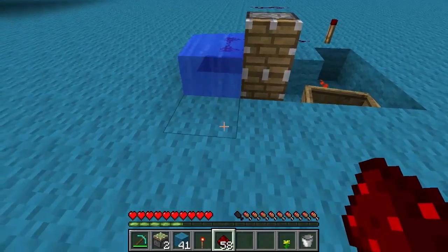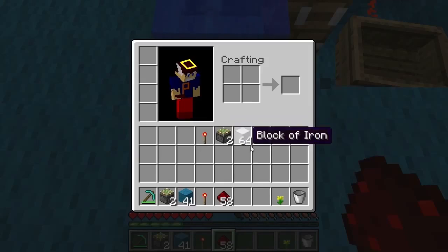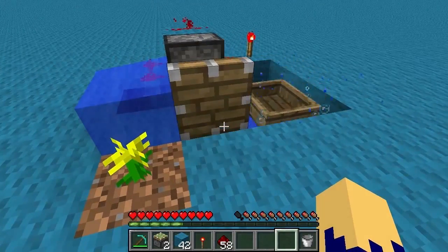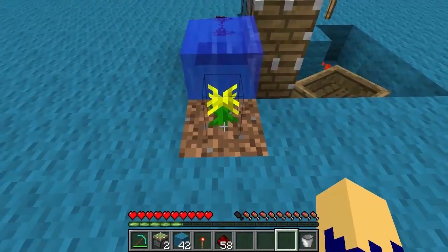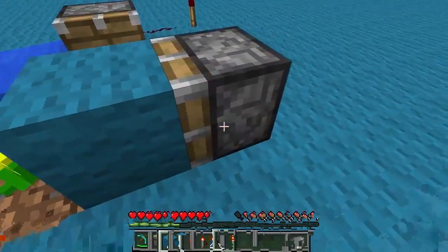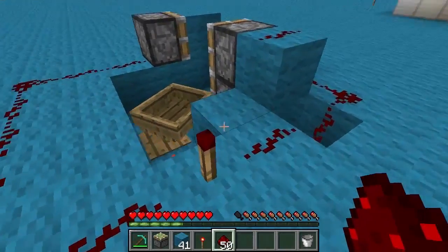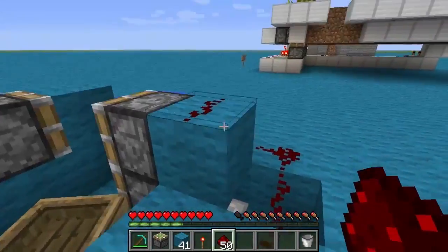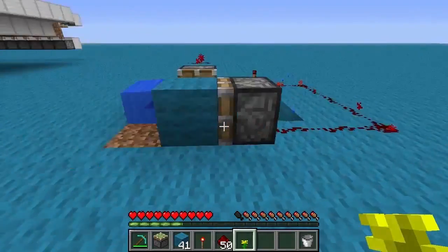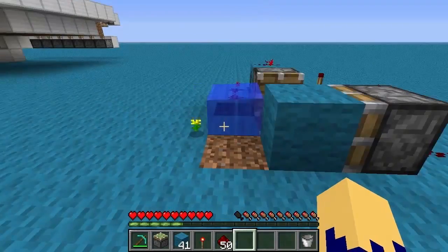Maintenant, on va sélectionner le bloc qui sera mis à jour. Moi, je vais sélectionner ici. Vous placez un cube de terre afin de pouvoir poser une fleur. Vous posez la fleur — vous voyez que ça s'active. Mais le problème, c'est que la fleur, une fois qu'elle est mise, il n'y a rien pour la bouger. Vous mettez un piston collant et un bloc, et il vous suffit tout simplement de le relier à la torche redstone de sortie. Cette torche redstone, c'est vraiment la torche principale de tout le système — c'est elle qui active tout. Démonstration : je pose la fleur, le système s'active, et la fleur est tout simplement enlevée.